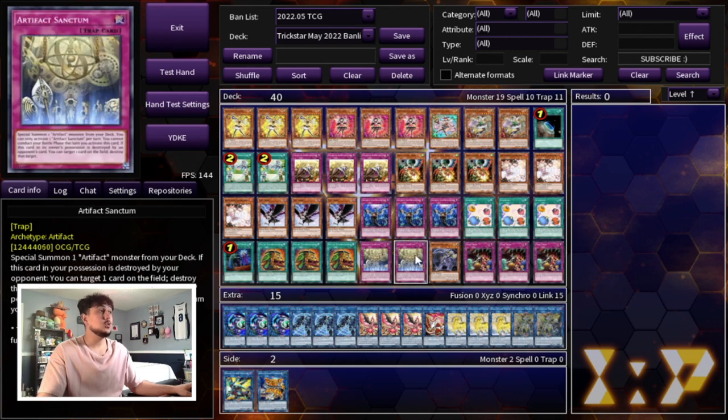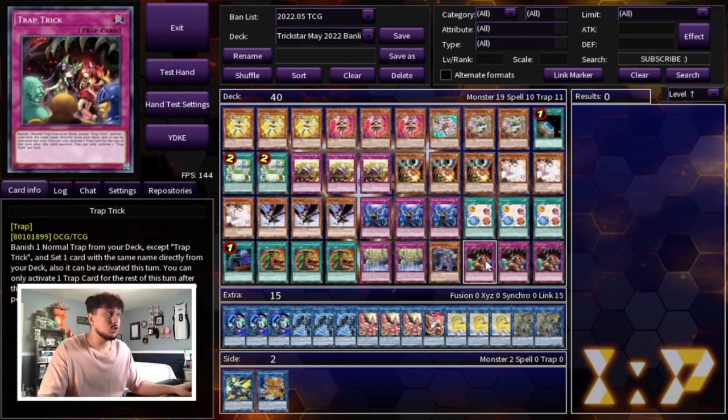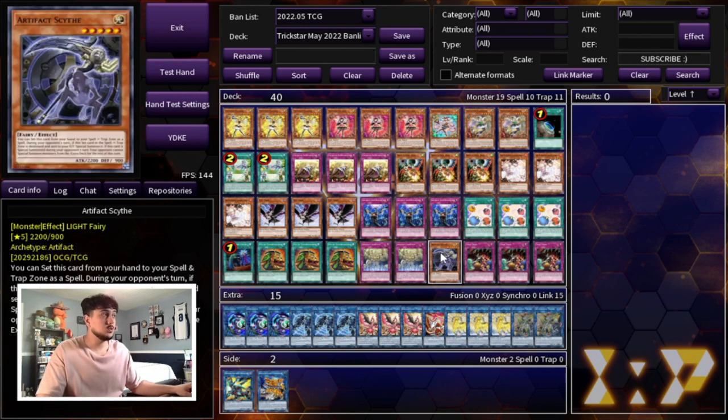We're playing two Sanctum and one Scythe. They didn't ban Scythe, so might as well abuse it — and this deck can abuse it because you're playing Sanctum that you can draw into with Extravagance or your opening hand. We're also playing three Trap Trick. Trap Trick is really good because it gets you into your Reincarnation if you need it, but it can also get you into a Sanctum — locking your opponent out of the extra deck is very, very powerful in today's format.